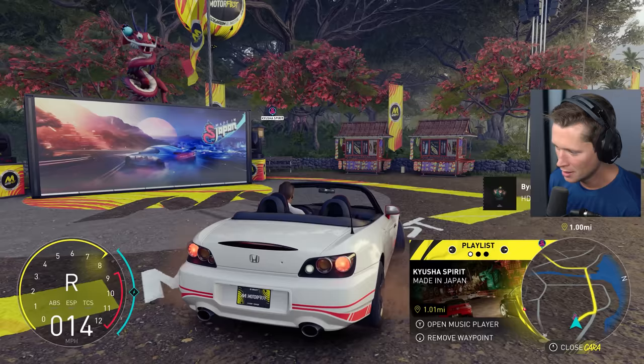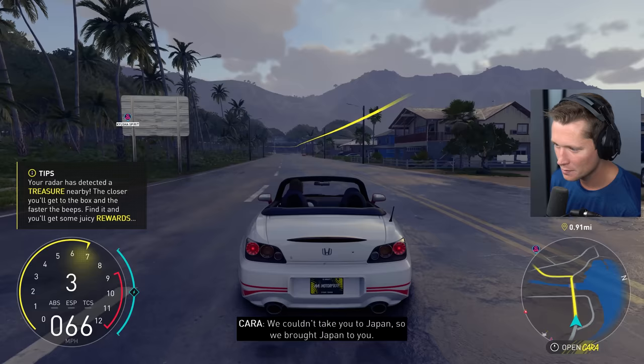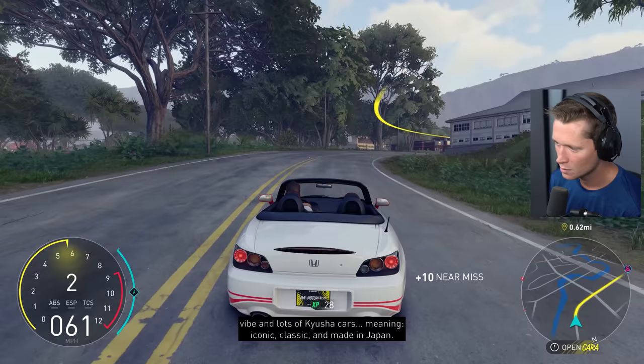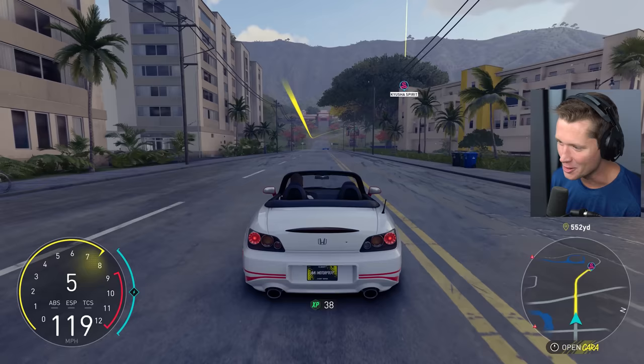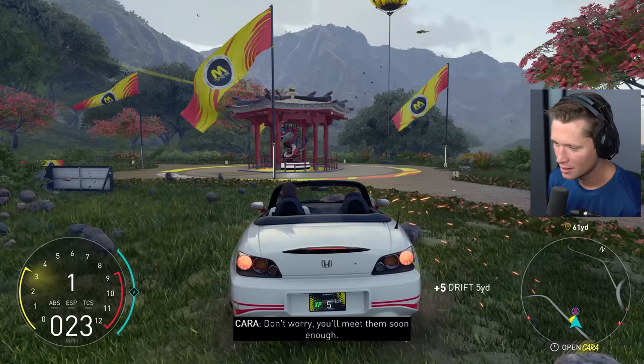Kyusha Spirit is going to be our first event, so we're heading out there. The story sets it up: 'We couldn't take you to Japan, so we brought Japan to you.' There's a special gathering tonight at a Japanese temple — the start of a whole new experience. Expect a traditional Japanese summer vibe and lots of kyusha cars: iconic, classic, and made in Japan. Dude, this game is gorgeous!